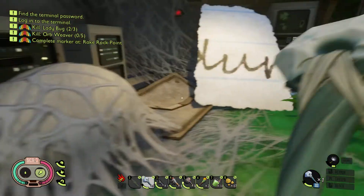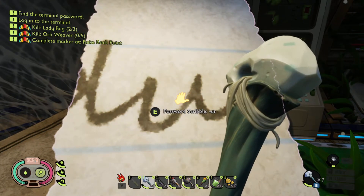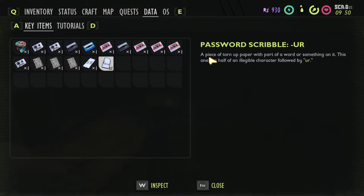Anyways, web sacks — leave those alone. Oh, there's a piece of paper. It says 'err.' Scribble err. What's 'err' supposed to mean? It's a piece of torn up paper with part of a word or something on it. This one has half an illegible character followed by 'err.'